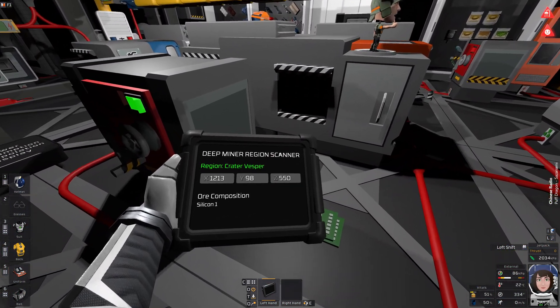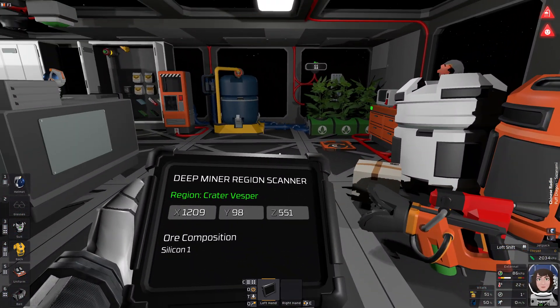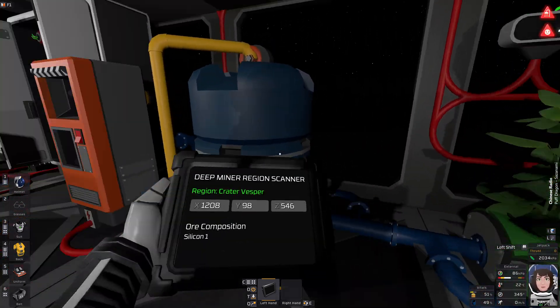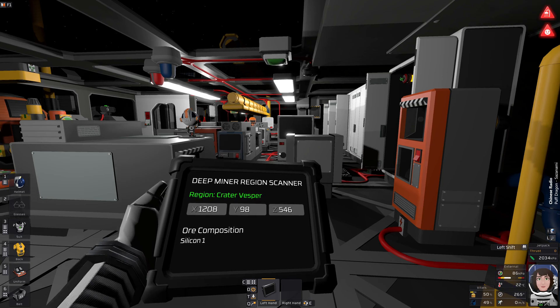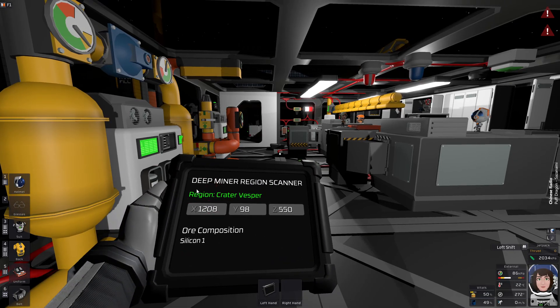For those who don't know what that does, the DeepMiner cartridge replaces the good old GPS cartridge — though I haven't yet heard any word on the GPS cartridge actually being removed — but it's kind of logical, because it does the same thing, except this one also shows you the region that you're in, because now we have named regions, the coordinates, and the ore composition.